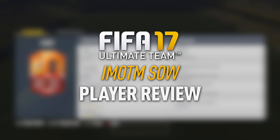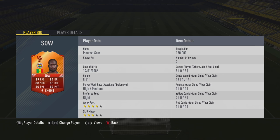It's a highly requested one — one of the most hyped players of recent time here on FIFA 17. It is the international man of the match, Moussa Sow. The Senegalese striker who plays in the Turkish league is now 85 rated and has a position change to striker.